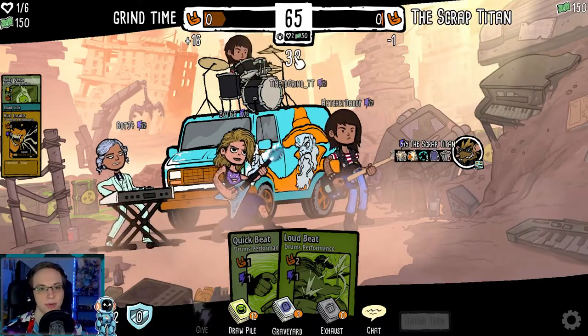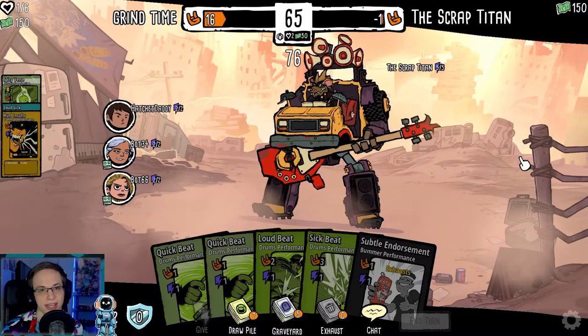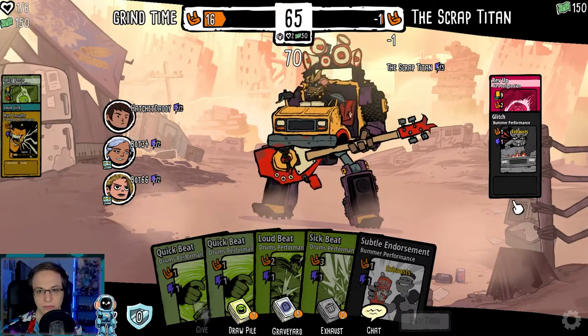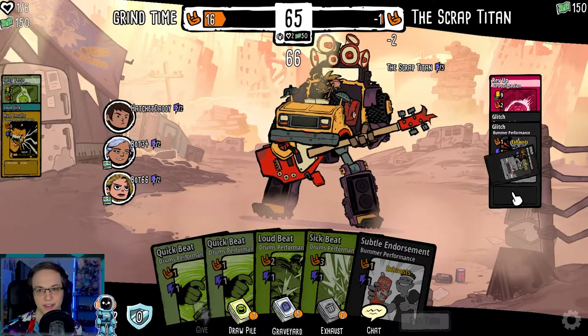Oh, and we actually have a timer — you can see the timer. That is interesting. So now it's our turn — I guess this is just the campaign, so it's just the Scrap Titan. Minus one max energy for us — it's got a lot of things that are exhausting.